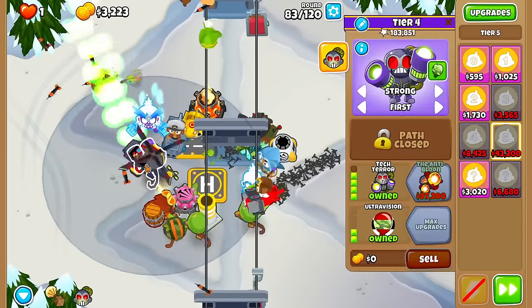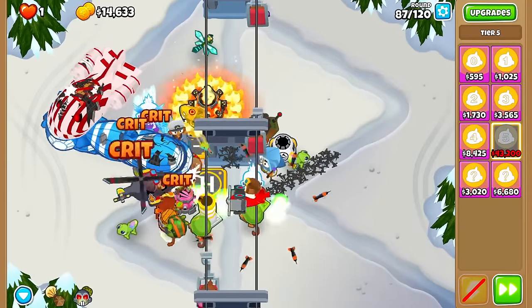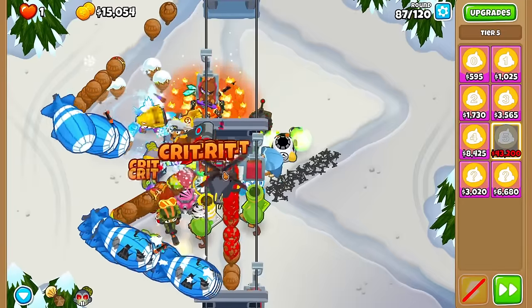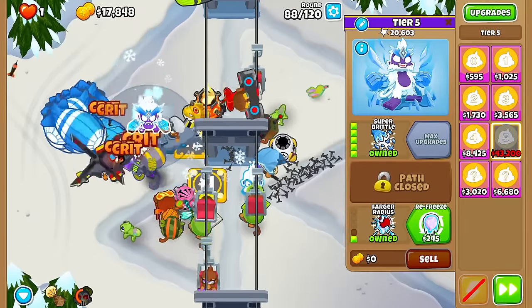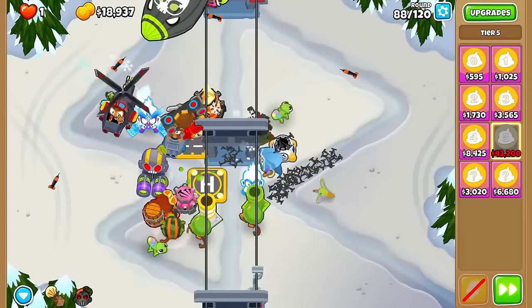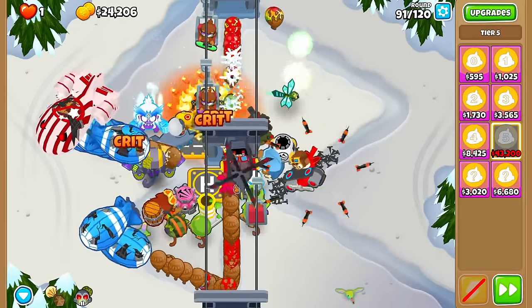Super Brittle is a bit more expensive than if you just bought it normally, but it's not bad. The only problem is that if anything gets past your brittle then we do less damage to it. Should I use the tech tier? I'll just use it. Let's see if I can possibly save up for another tier 5, or maybe I should play safe and go for more tier 4s.